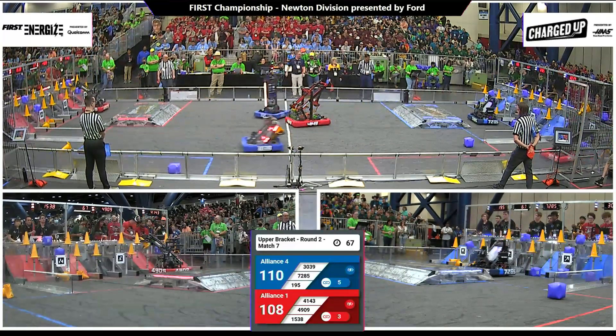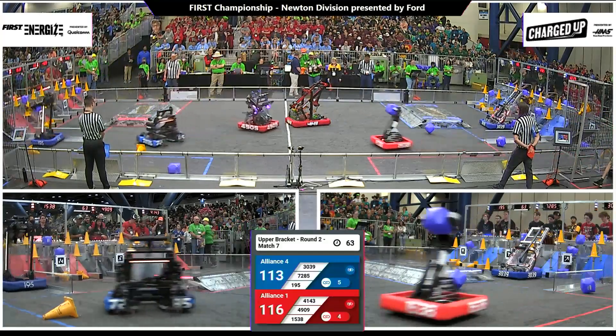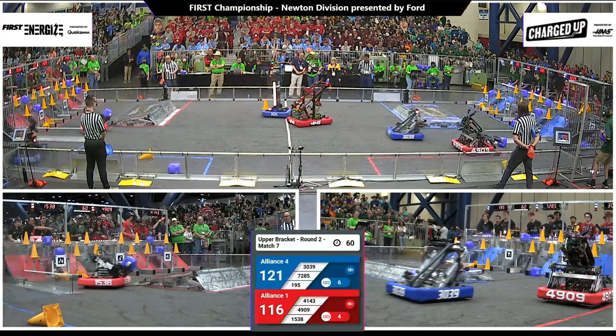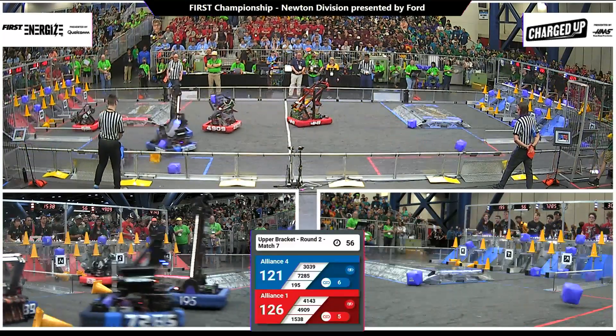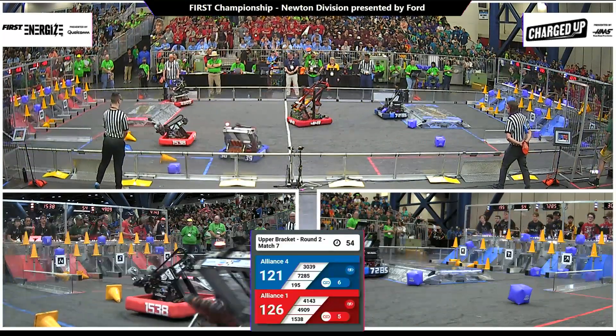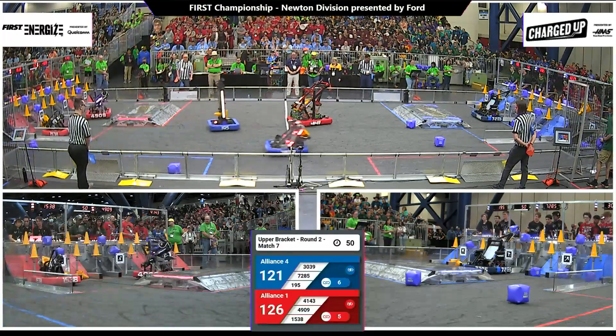4909 puts a cone up at the mid-level. 195 grabbing a cone at the feeder station. Here come the Holy Cows — now with a cube, filling up the top row for red. The top row and middle row are almost full. And now the middle row is full for red.